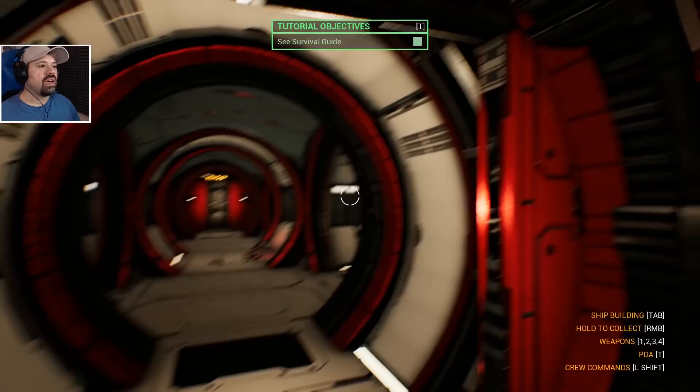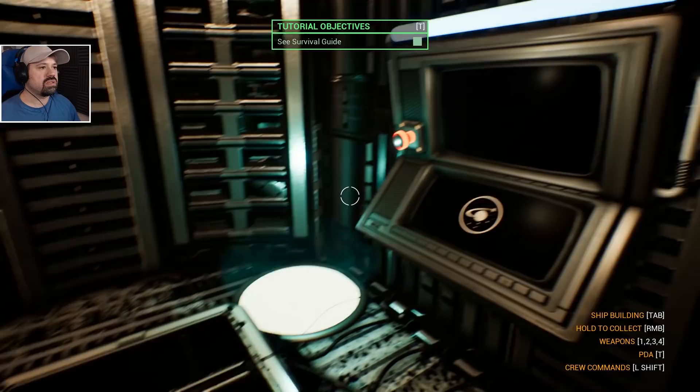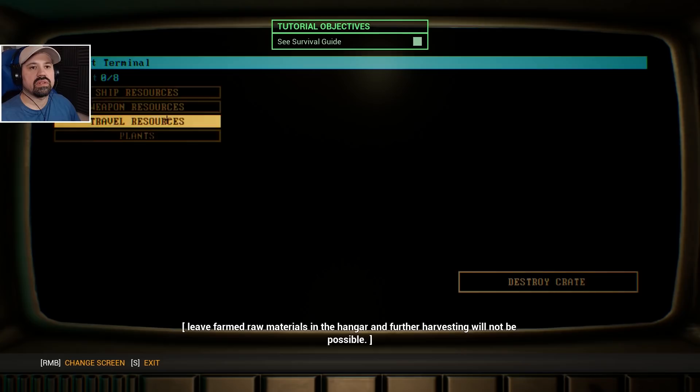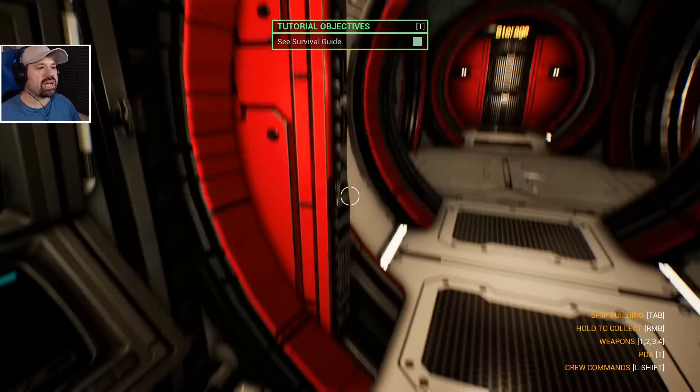All right, I think we looked at everything. Oh, there's a deposit — what is this? Welcome to the deposit module — raw materials from the hangar will be moved here. Make sure we always have enough deposit space available, otherwise the carrier robots will leave farmed raw materials in the hangar and further harvesting will not be possible. We only have eight storage capacity for deposits, so we have to be careful.